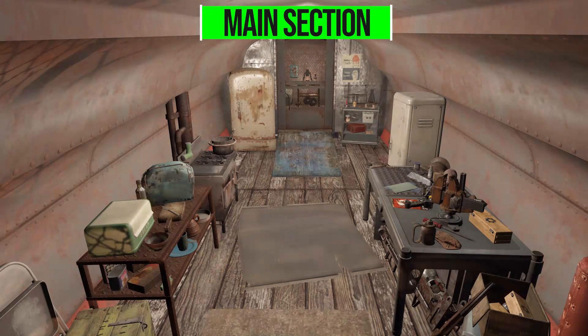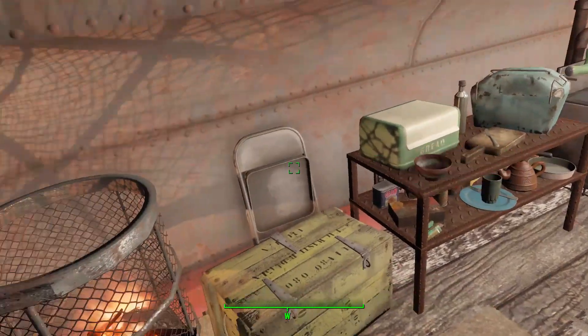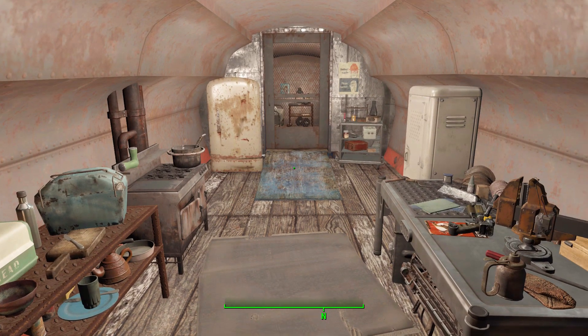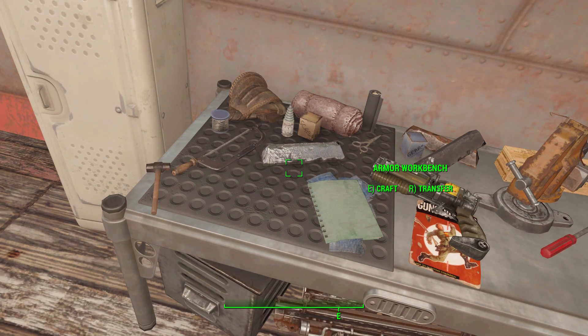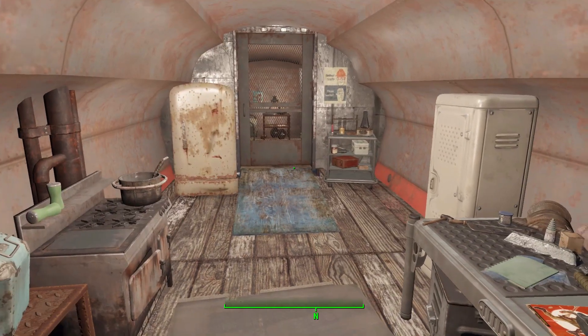With the key in hand, head on in to your lovely new trailer home. It's split into two areas: the main entrance way is the main living space with all your crafting stations and most of your storage, and the back section is your bedroom slash bathroom with some additional storage. To fit a lot of things in here, they've used some custom stations — for instance, a weapon workbench sitting right next to the armor workbench in nice compact designs.